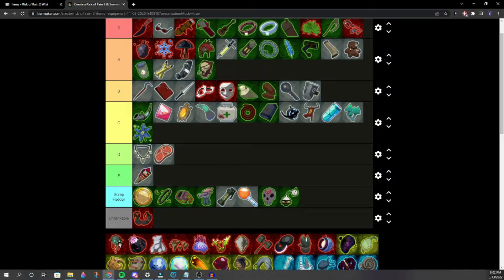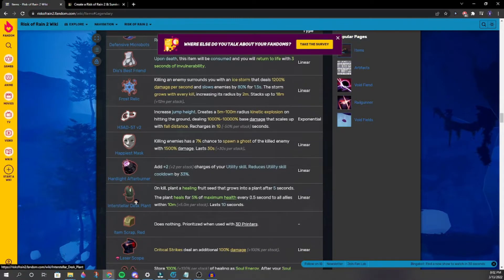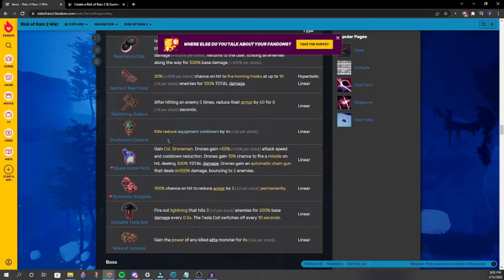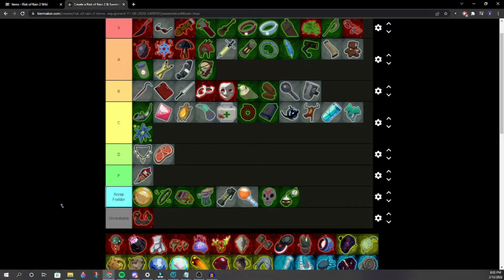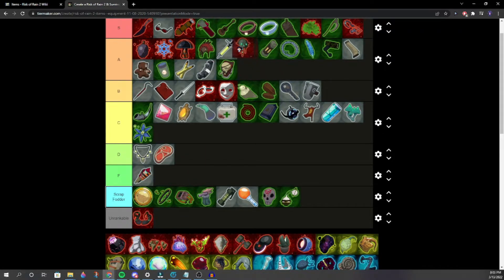Soulbound Catalyst — one player doesn't use it much. Looking it up: kills reduce equipment cooldown by four seconds. That's honestly not bad. Around mid A, probably better than Fuel Cells.